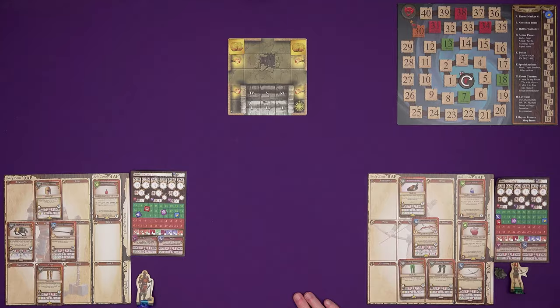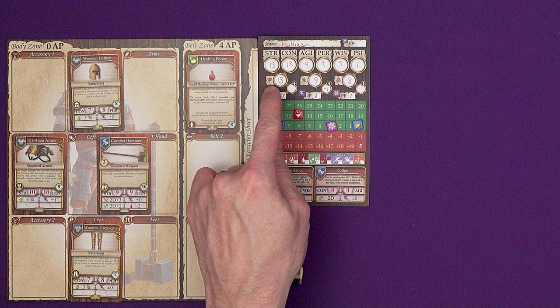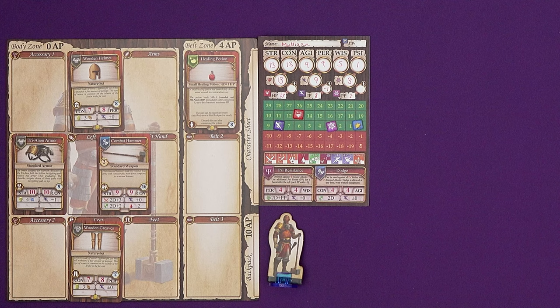I am the warrior, Mulligan. The characters have cards that define their initial statistics — strength, constitution, agility, all of that stuff — and then your HP is determined by the average of two stats, initiative points the average of these two, psi points your kind of magical abilities the average of these two. Then you might have modifiers on your items. The warrior had to start with the combat hammer and the tri-anon hammer, but you also got four random loot cards and from those you could divide them up between you. The warrior ended up with three: a wooden helmet, some wooden greaves, and a healing potion.